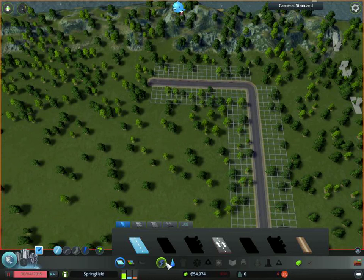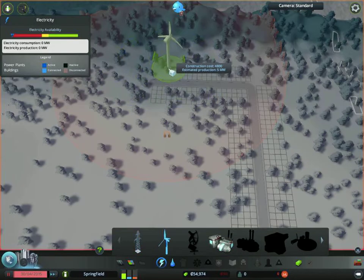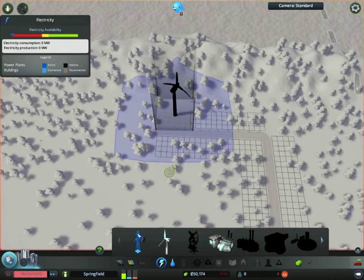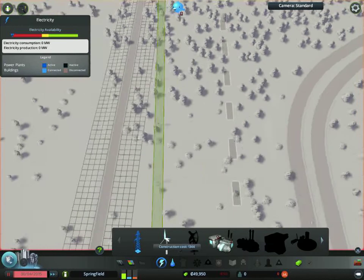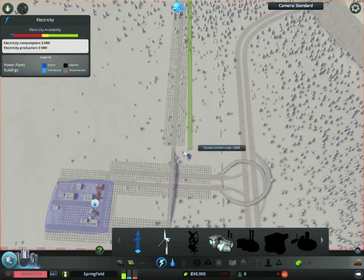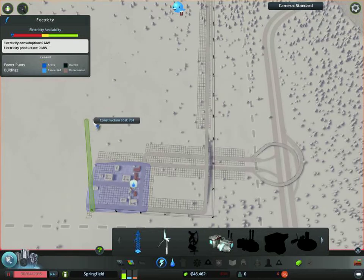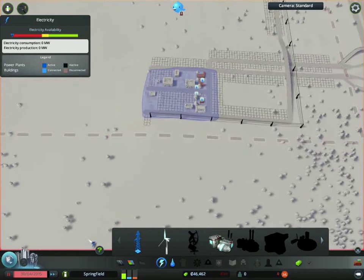These guys want electricity, so I'm gonna pop down some windmills here. To transfer power in Cities: Skylines you need to use power lines, so I'm going to be taking this over there. Power lines are pretty ugly but there we go, let's resume it.